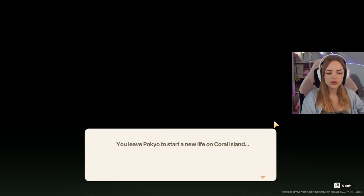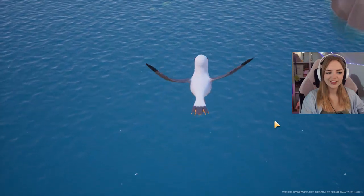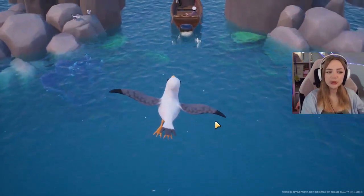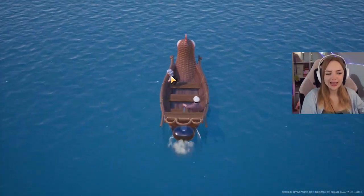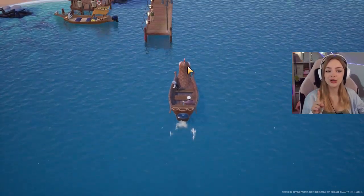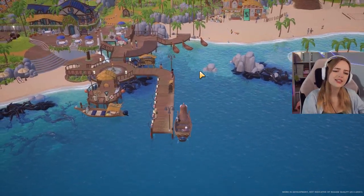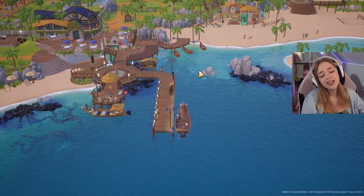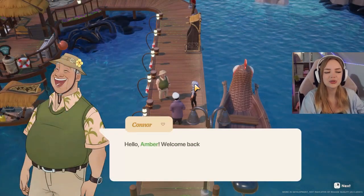You leave Pocchio to start a new life on Coral Island. Oh, right click. That's so stunning — some turtles! That's us. We just look like we have gray hair — like an old lady. The boat also looks like a chicken if you look closely; you can see two eyes over there. This game is so pretty. It's not my first look but I don't really remember much — I just know it looks so pretty.